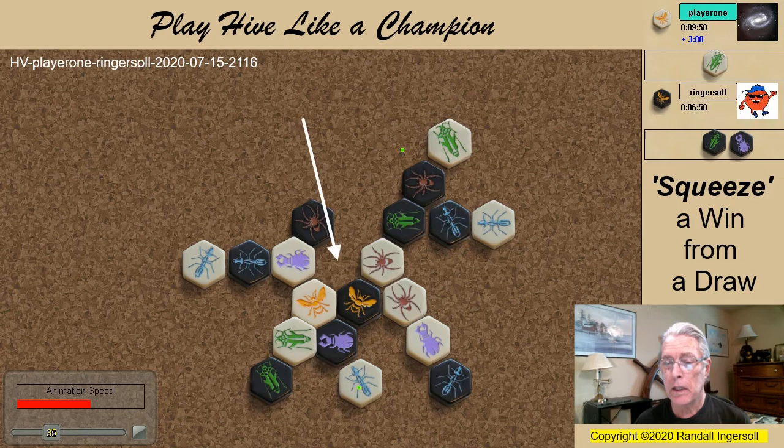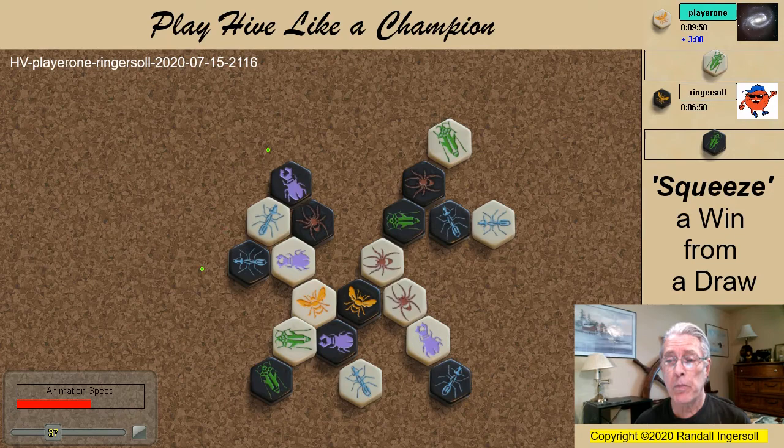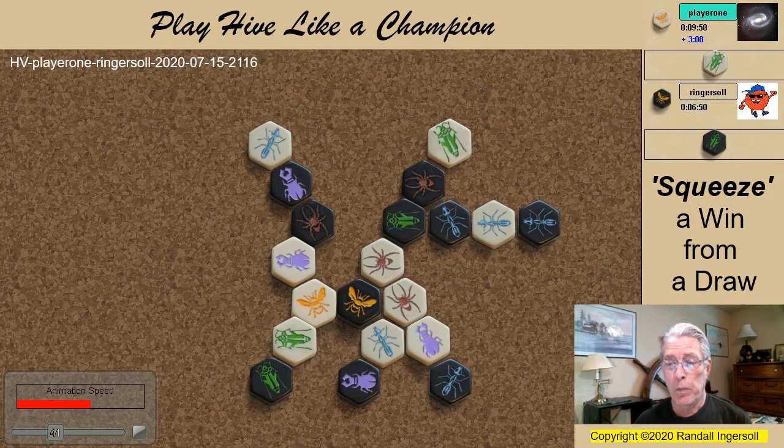At this point the critical space is this one — I must protect it. With only one grasshopper in reserve, white will have problems filling this final space. I bring in my second beetle and when it gets pinned, I now have a free ant that can be used to pin the final grasshopper when it comes in.